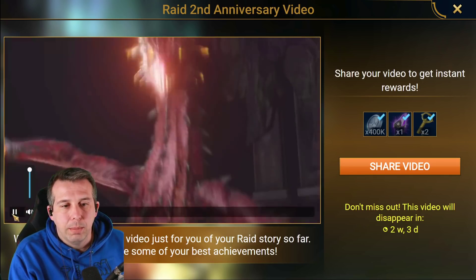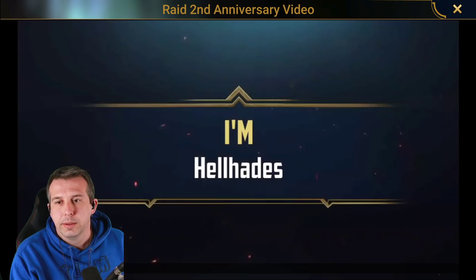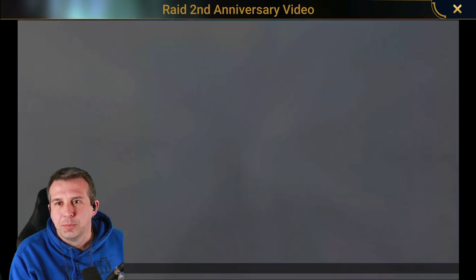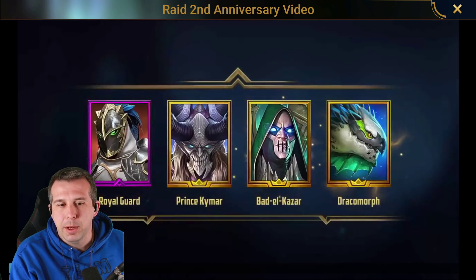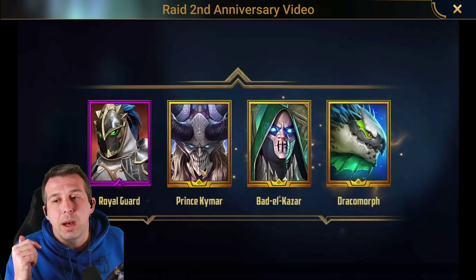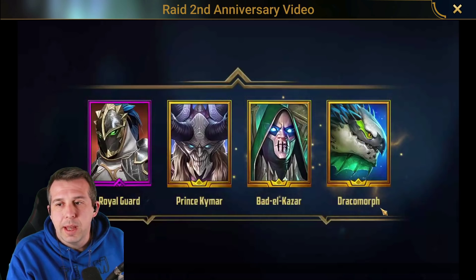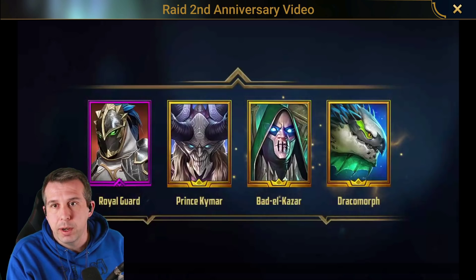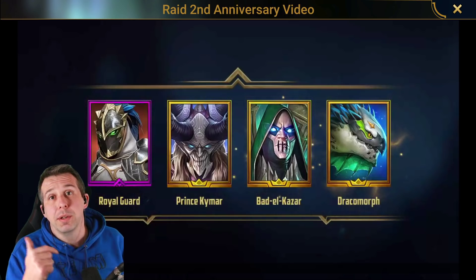I'm going to pause it in places just so we can talk about it. Let's get it full screen. I use these champions the most — we've got my Royal Guard and Kaimar. This is pretty much my spider team before I got Septimus, and I've farmed spider a ton. Draco I've used ever since I got him, so that would make sense. Royal Guard I use a lot less now, but I must have used them a ton over all the time I played this account. This is basically my dungeon running team, and I run dungeons way more than Clan Boss or Arena.